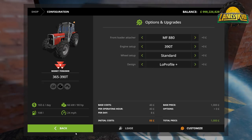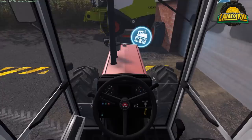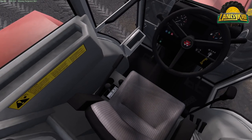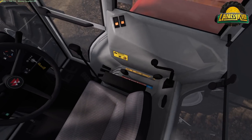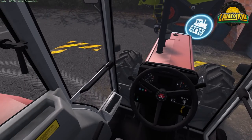Then there's the low profile cab option. Jumping into that, the seat changes, the area around the cab changes, you can see the gauges and controls are enclosed — buttons and all that good stuff.